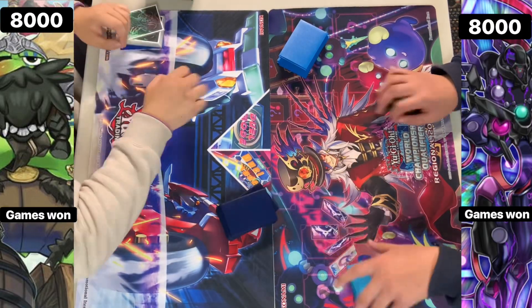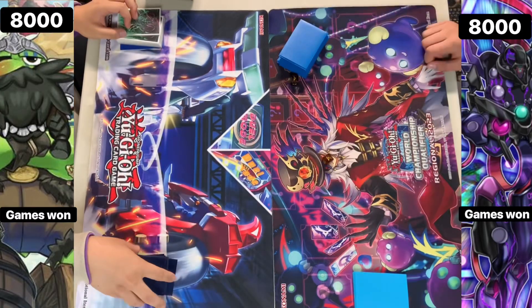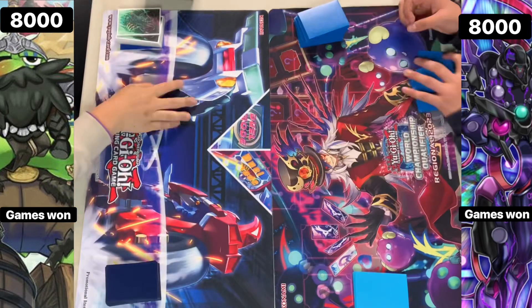What's up guys, welcome back to the Team Salmon Circus live video. On the left side here we have Plunder Patrol, a very popular budget deck that we've seen a lot of people playing lately, picking up those cards. And on the right side we have Ad Ignister, a deck that's been around for quite a while.